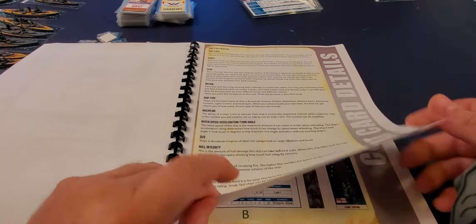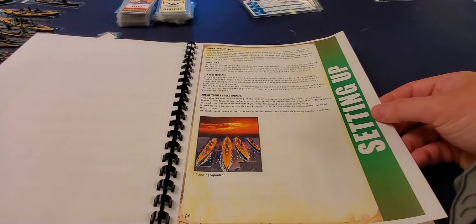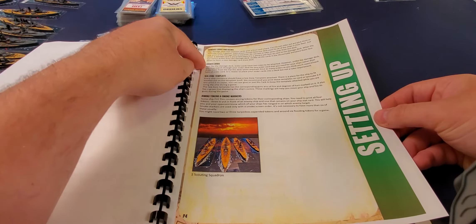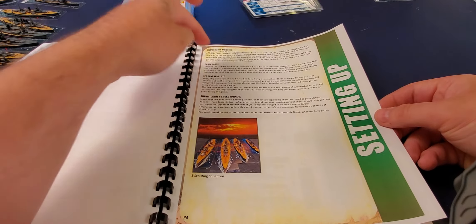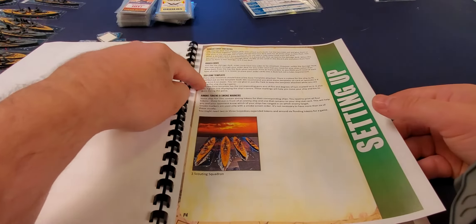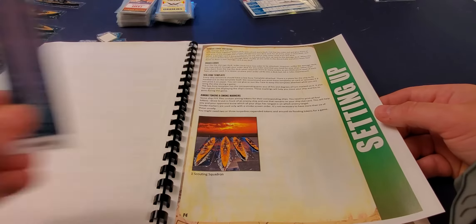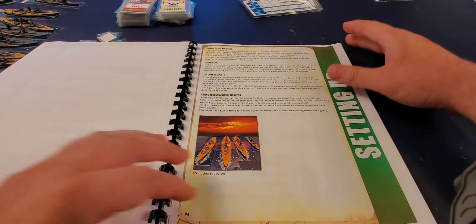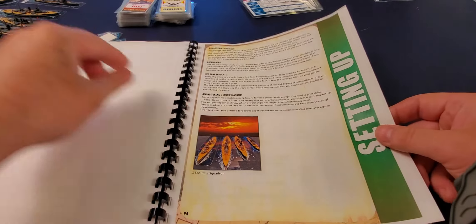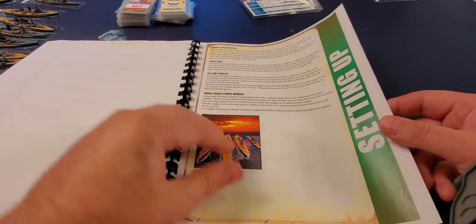It comes with cards — I cut them out and laminated them on my laminating machine. It also comes with generic tokens like flooding tokens, which I laminated, and range-finding tokens. For example, 'O' is for Orion, 'D' for Deutschland, 'H' for Hanover — whatever the ship is.